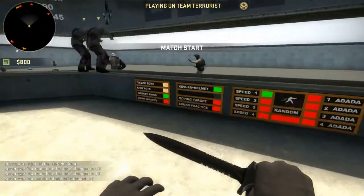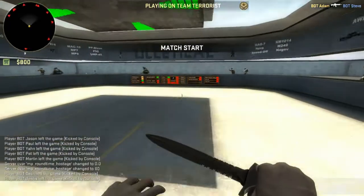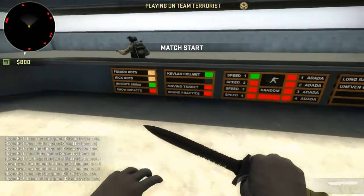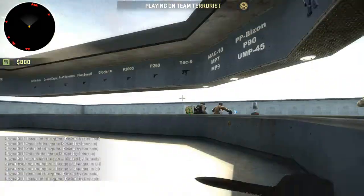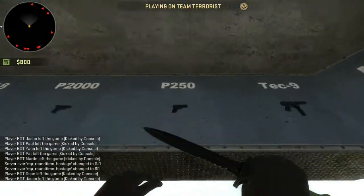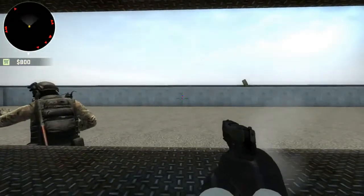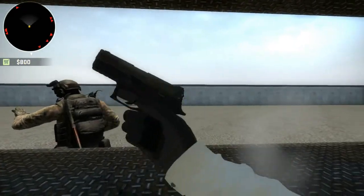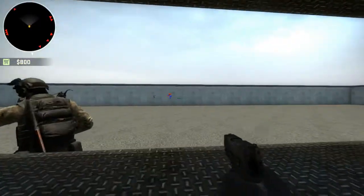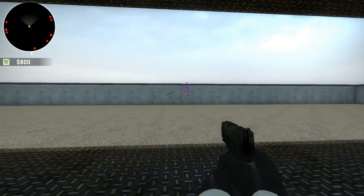Now what you do is click Fixed Add Bots — this will restart everything. I take off Infinite Ammo and I put on Show Impacts. What Show Impacts does is it shows you the impacts of your bullets, and also shows you exactly where they go if you spam a lot.